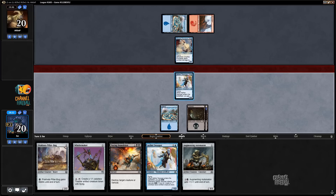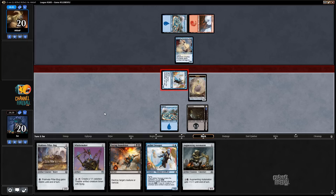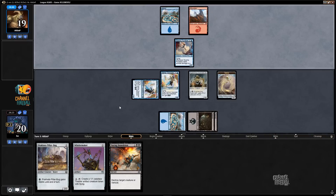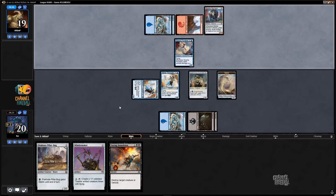Certainly going to attack here. The question is: now that I've drawn Augmenting Automaton, I'm actually a little bit more inclined to play another Swooper and play the Automaton, because then I get to block the Plunderer and stop my opponent from triggering its ability, and get more things on the board.